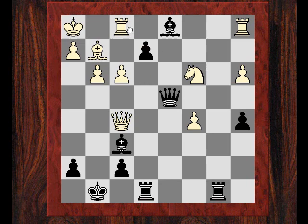Now black supports the bishop by playing e2, also attacking the rook on f1. White played Rxd1, and now the finishing move — simple and elegant. Black just finishes off with Qxc3, keeping this fork of the rooks, and white had enough — he resigned.